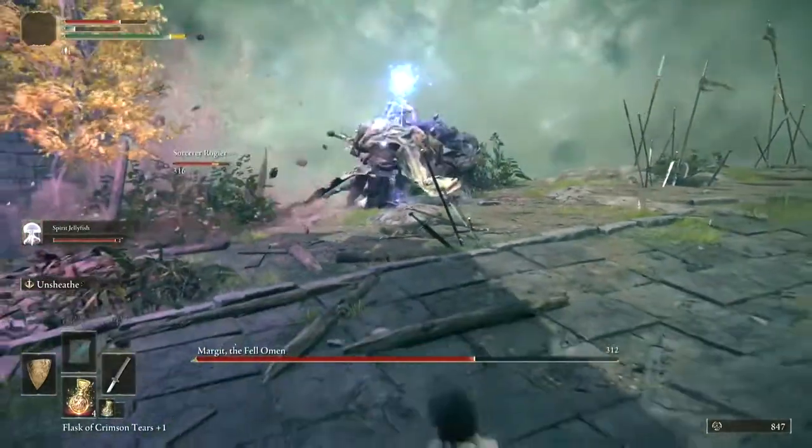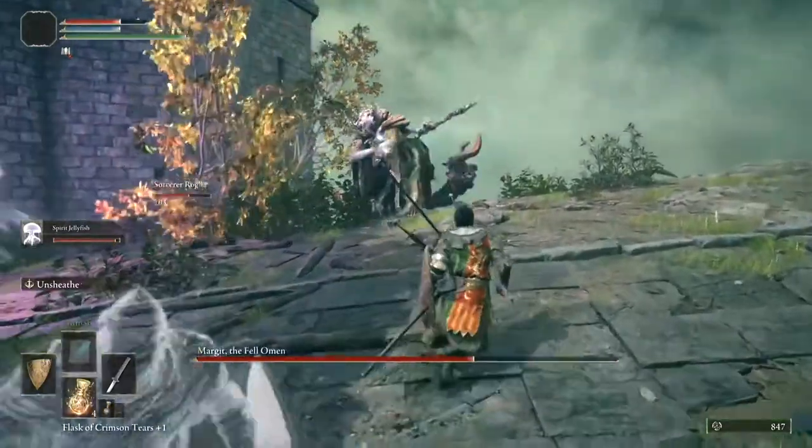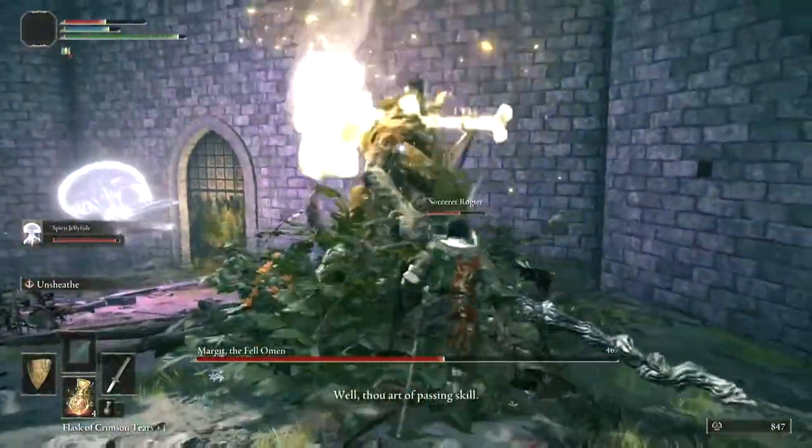If he charges up like that, that move does a lot of damage. So if you see him charge up and put his staff up really high, just back up for a little bit, and then go back in.